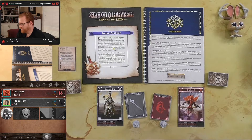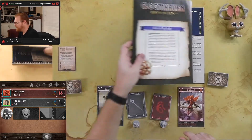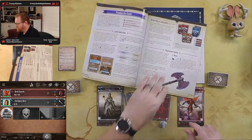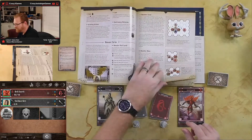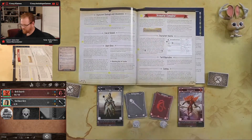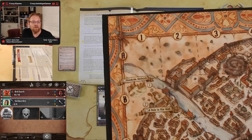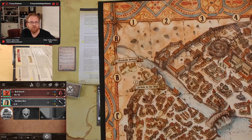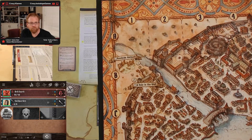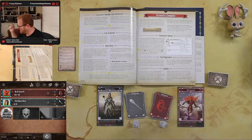Mechanics-wise, there are going to be some enhancements to the game as we go from scenario one to scenario two. At the end of scenario one we got to put a sticker on our board. We completed scenario one, which is the Roadside Ambush, and now we're off to two — A Hole in the Wall.